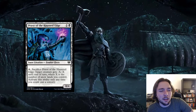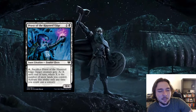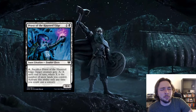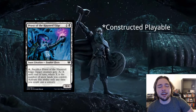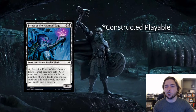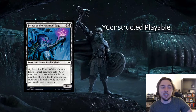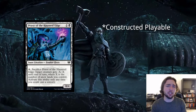Next card is Priest of the Haunted Edge — 1 and a black for a snow creature, zombie cleric, that's a 0/4. It has a tap effect: sacrifice Priest of the Haunted Edge, target creature gets minus X, minus X until end of turn, where X equals the number of snow lands you control. Activate only at sorcery speed. This is interesting — other snow cards counted all snow permanents, but this one specifically says snow lands. In a mono-black snow deck with only snow lands, you don't need to do anything extra to get this ability going. On a 0/4 body, it's great for blocking early then sacrificing to hit a late-game threat. If a snow deck exists with black, I think it's playable.